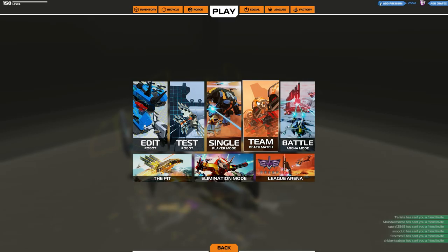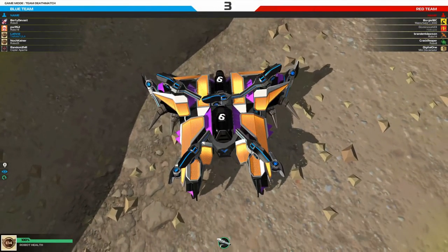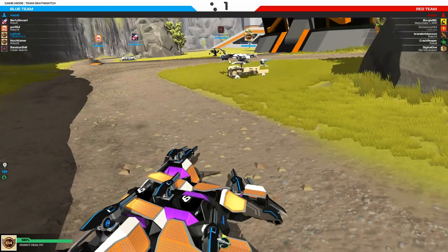So let's go straight into a team deathmatch, then after that have a quick go of an elimination — unless the team deathmatch doesn't last very long, in which case we will just do 2 team deathmatches or something like that. Plans and all that. Here we go then in the first battle using the Tarantula, let's see how we do.